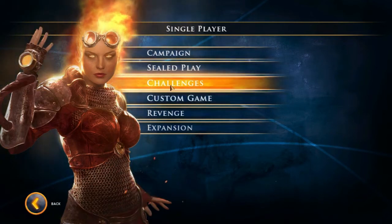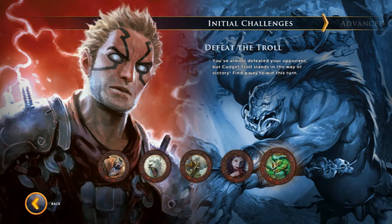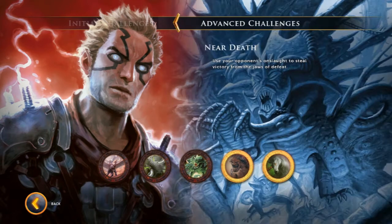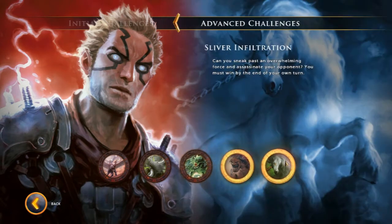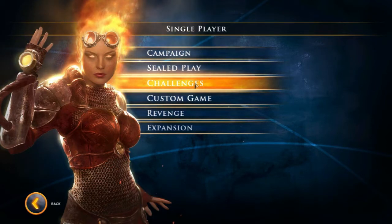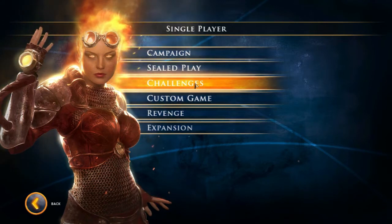We've got challenges, which are quite fun. You're given a scenario in which you have to defeat an opponent within one turn. They've got their cards out, you've got your cards — it's all been set up for you. You have to use the cards in your hand and on your battlefield to your advantage in order to defeat the opponent and win the challenge. They require a lot of brain power and strategy, and you need to know your cards. I still haven't finished some of these. I won't really play much of the challenges because that would spoil the solutions.